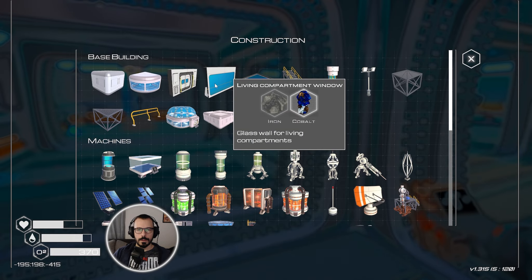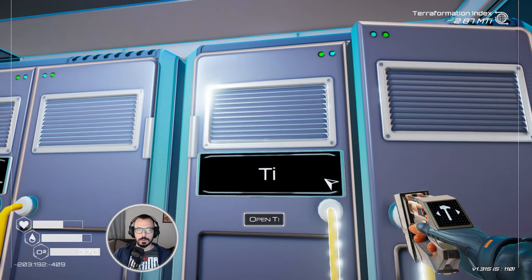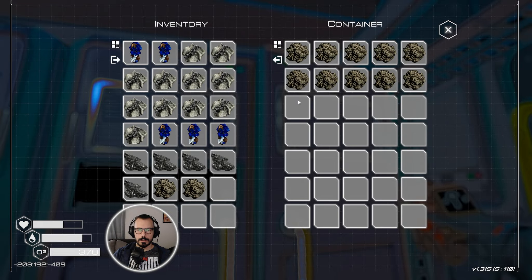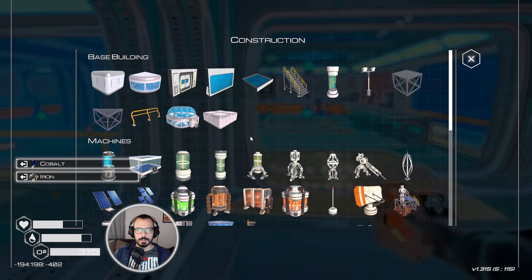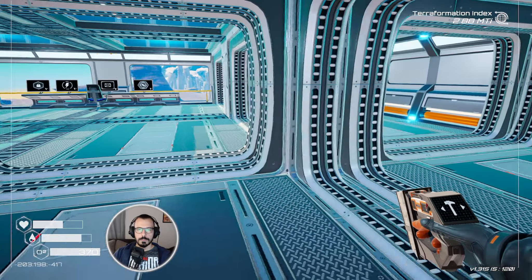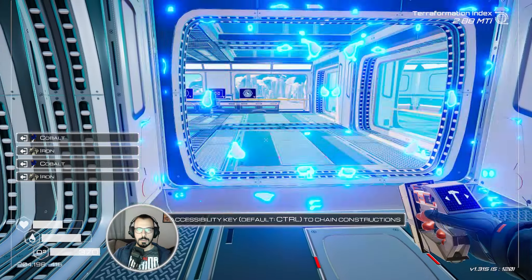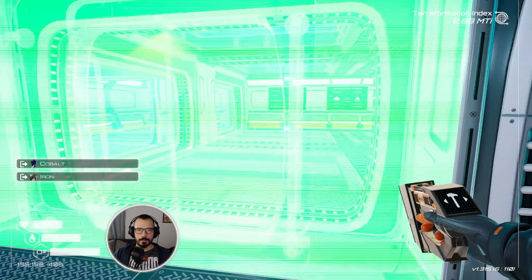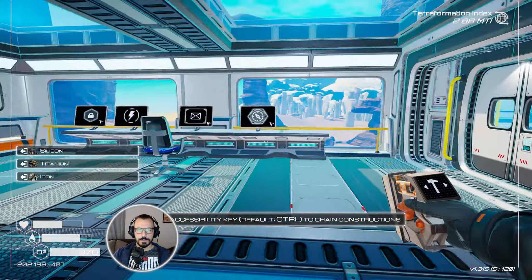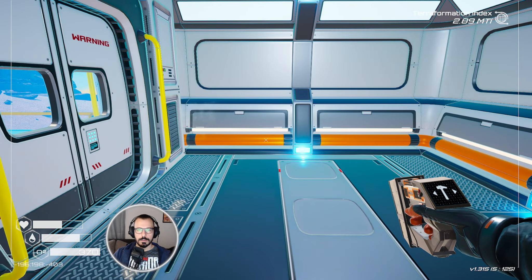We'll need a few - I'll take all the iron, perhaps some more cobalt, some more silicon, some more titanium. It's not as rare as it used to be anymore - we've got lots of that. I was really looking forward to having a compartment wall. I would have liked to have doors on this side on the upper floor - you'll see why later. For now it can remain as such, and we can even expand this a bit further.